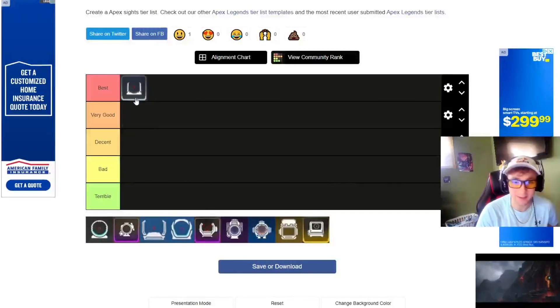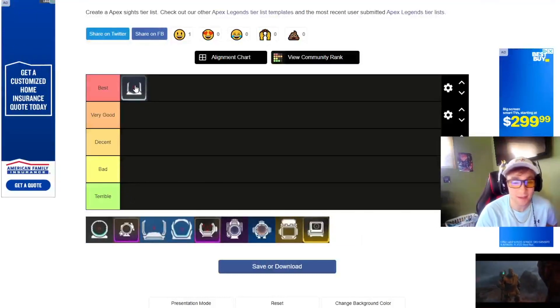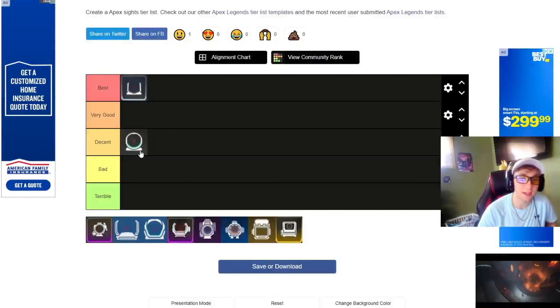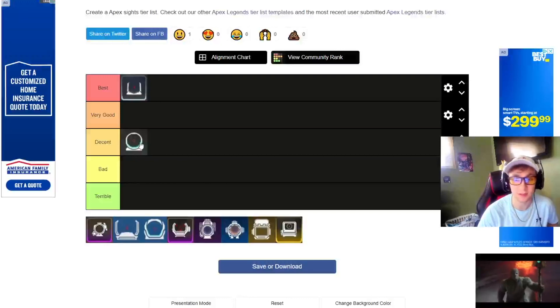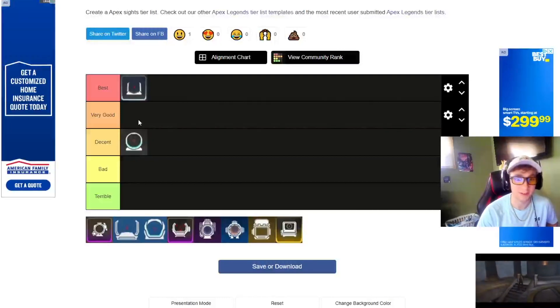Starting off, obviously the best — this one's just so good on submachine guns and the Wingman, even the PK, Mozambique, anything that's close to medium range. This is definitely the best sight to use. The skins I have are pretty fire for iron sight-wise — they're kind of pay to win — so I usually don't use this one too much, but it's definitely not in the bad category at all.